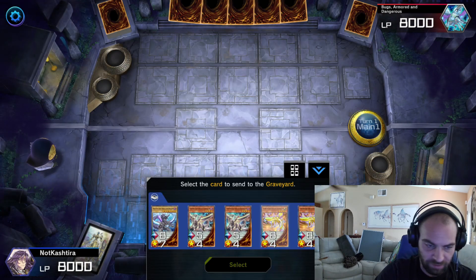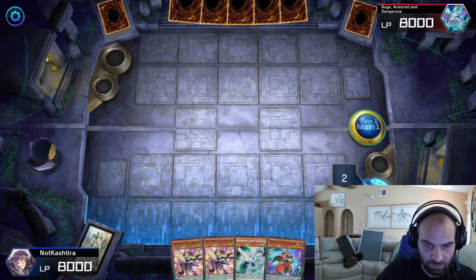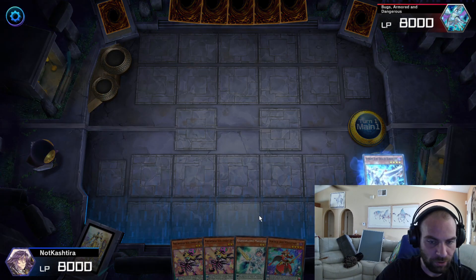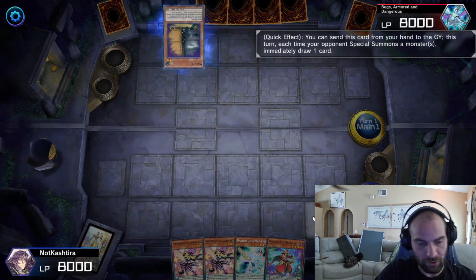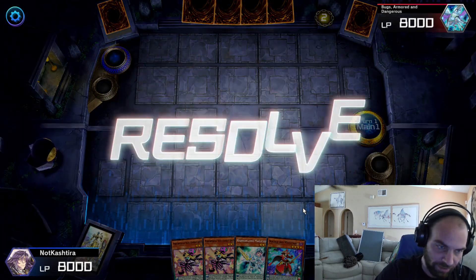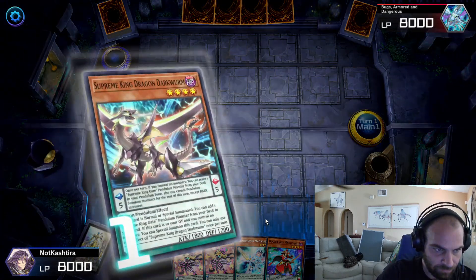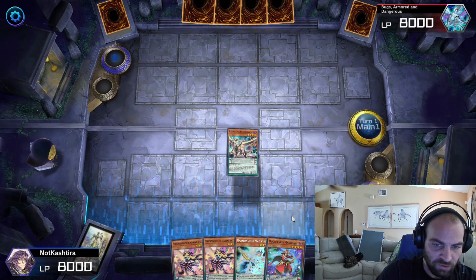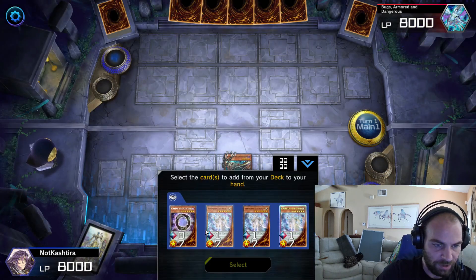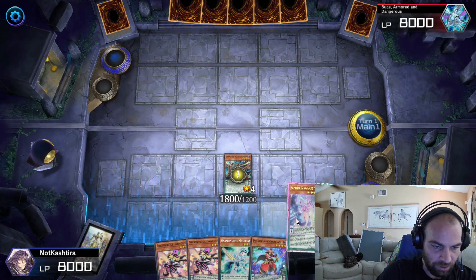The newest addition is the ability to start your combos with Dragon Shrine. So Dragon Shrine sends the Supreme King Dragon Dark Worm to the graveyard, which while in the graveyard and you control no monsters can special summon itself. And then Supreme King, on summon, will search for a Supreme King Gate Monster — so we'll grab our Gate Magician.